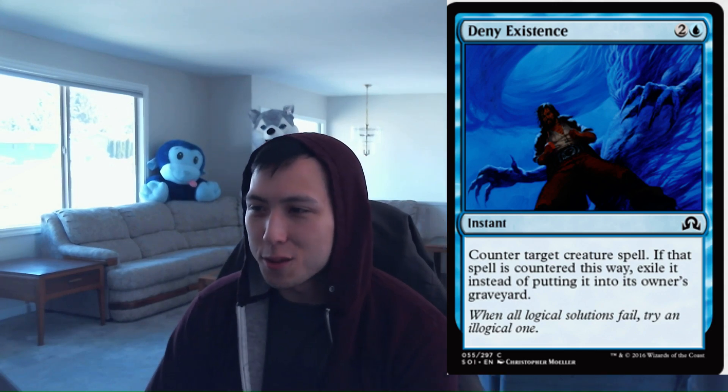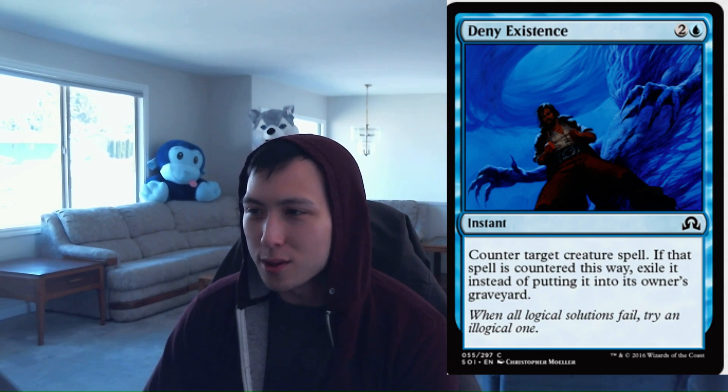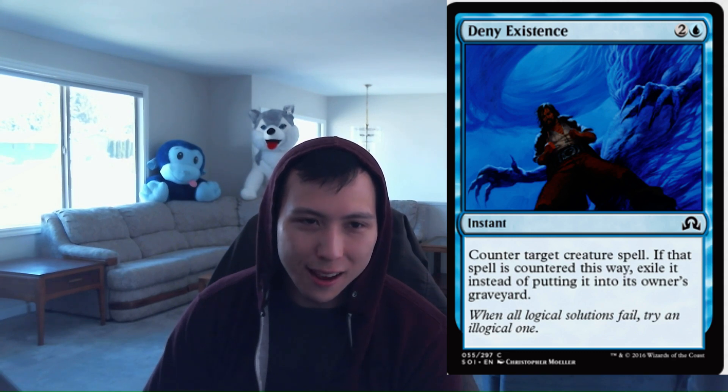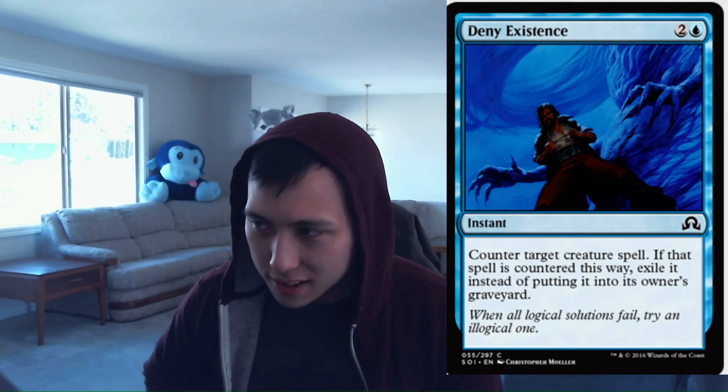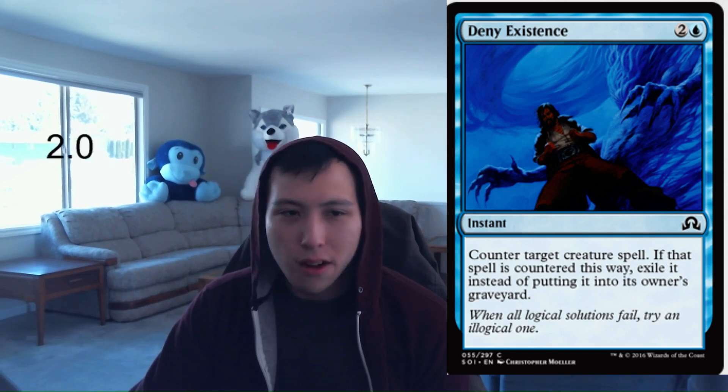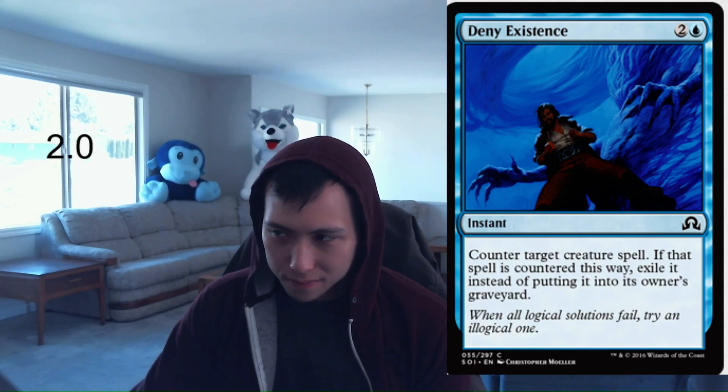Deny Existence: 1 blue, 2 colorless, Instant — counter target creature spell; if that spell is countered this way, exile it instead of putting it into its owner's graveyard. I think this card is actually pretty decent. It's not impressive, but I'm always going to run the first one in my blue decks. It exiles the card, which can benefit if you're trying to get Delirium online, or if you encounter one of your opponent's zombies that can come back from the graveyard. Not a high pick, but decent. Deny Existence: 2.0.